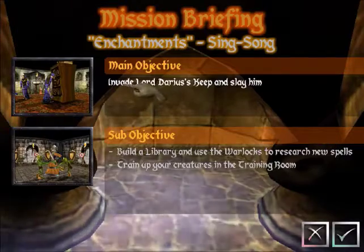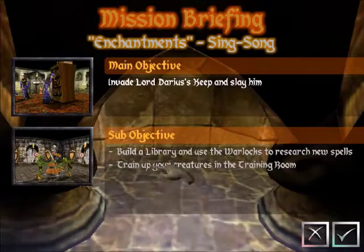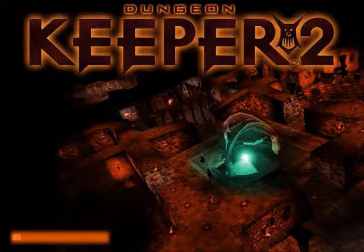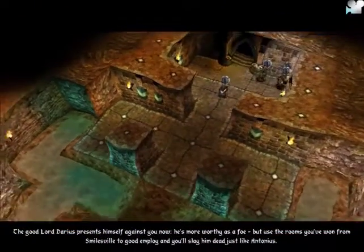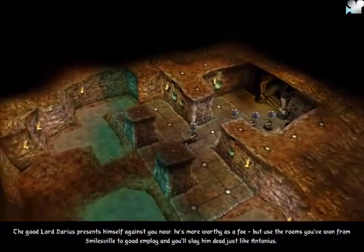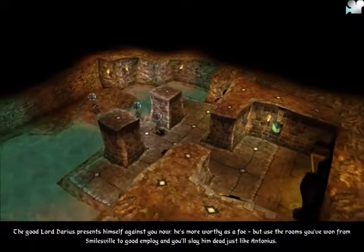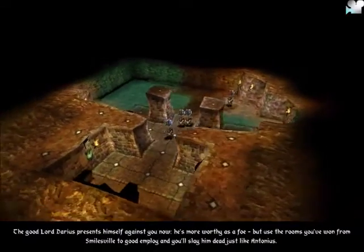Well, you heard this guy. We've got to find Lord Darius's keep, kill him, get a library, and we can learn new spells and get a training room to increase our levels. But use the rooms you won from Smilesville to good employ, and you'll slay him dead.